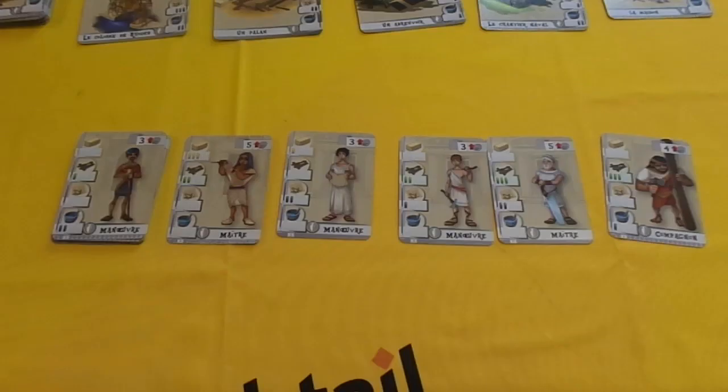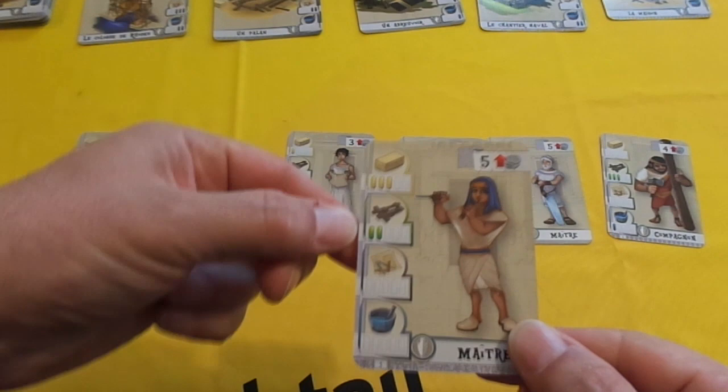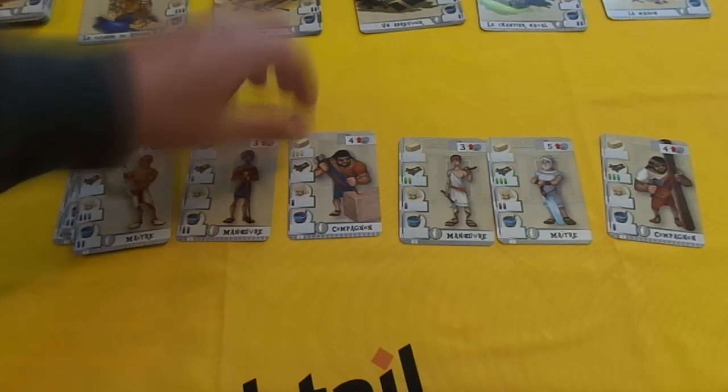One of the actions you can do is you can hire a worker. It's a simple case of taking the worker that you want — so for example, I'll take this master here, who has a level 3 in brickwork and a level 2 in woodwork, and he will cost 5 to put into play. You immediately replace that card, and if you wish to, you can take another one for another action and replace.